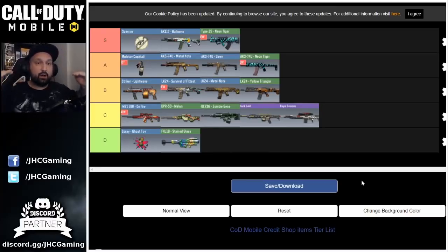So that's it for my rankings. The top row: the best items you can use in ranked multiplayer — Sparrow is the best operator skill, AK-117 and Type 25 are the top ARs. Then the next row: Molotov Cocktail, because you kind of have to buy it if you don't have it, and the AKS is still a good weapon that a lot of people use in ranked. The next row is for Battle Royale skins or if you have extra credits — LK-24 is not bad but not great, and the Striker is a very good weapon in Battle Royale. The C row is just for extra skins, and the bottom row is don't buy unless you have a lot of credits to waste.